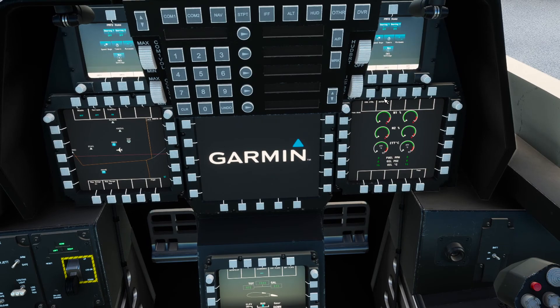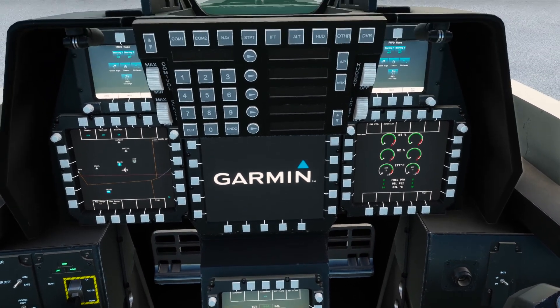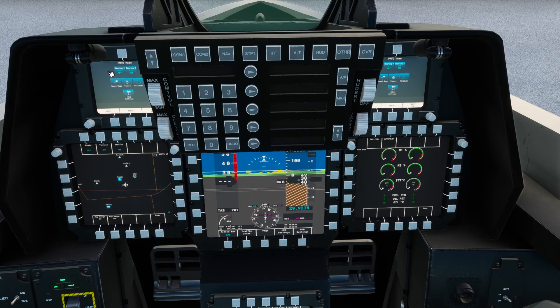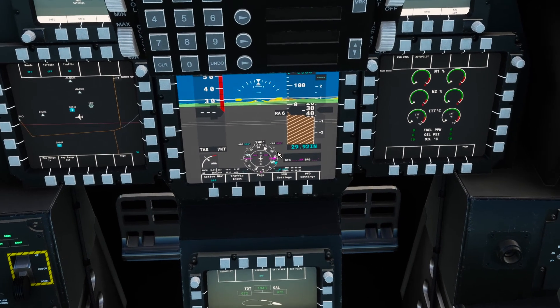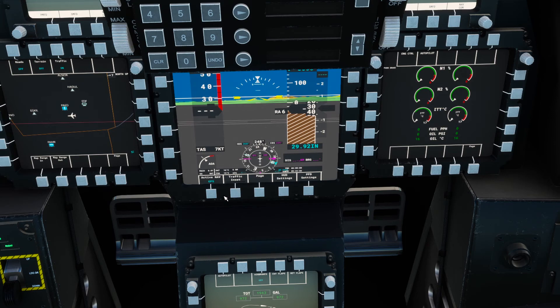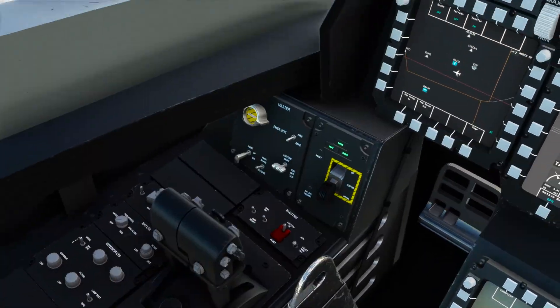Let's go ahead and turn on our master battery. You'll see our displays have been filled in with a flight sim stand-in — so you've got your PFD stuff here. It's like if you were setting a GPS or whatever. Obviously the real F-22 probably doesn't have a G6000 suite in it; we don't really know what the actual F-22 does have, but I would imagine it's not this.